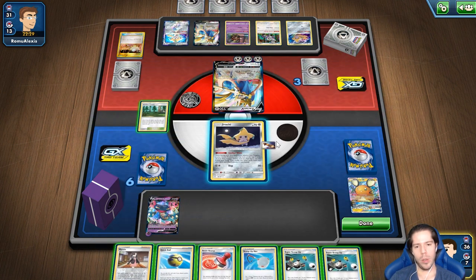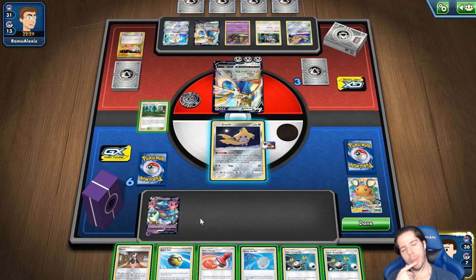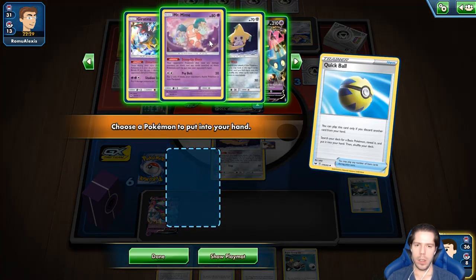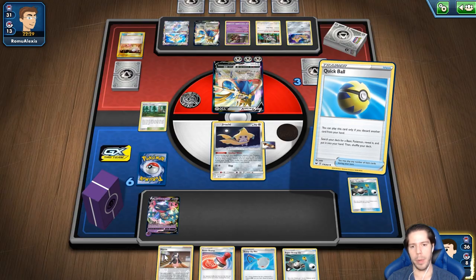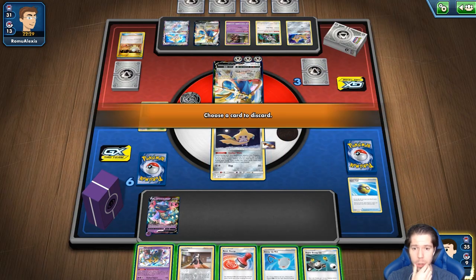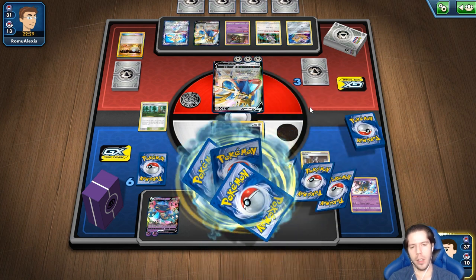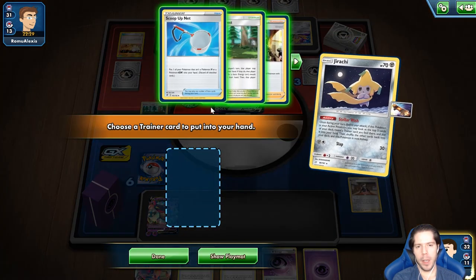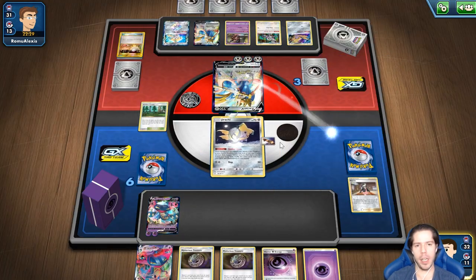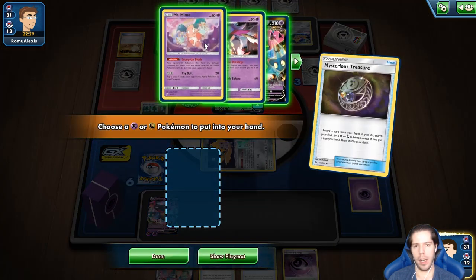Yo continúo robando Super Scoop Ups. El Scoop Up Net tampoco sirve aquí. Me gustaría empezar a encontrar a este amigo porque el Zigzagoon está en premios. Entonces a este lo vamos a descartar. Lo que nos gustaría encontrar es alguna manera de descartar al Giratina de nuevo. Ah, pero ya no tengo Scoop Up Net. Vamos a Terawish — ahí está el Scoop Up Net. Entonces sí, voy a quitar el Hirachi del activo, lo cual le quita el pivote a mi oponente. Y aparte puedo encontrar al Mr. Mime para que mi oponente ya no levante a sus Pokémon.